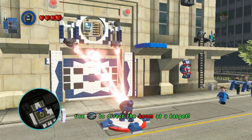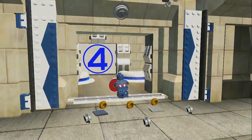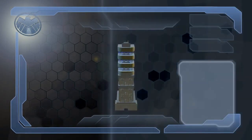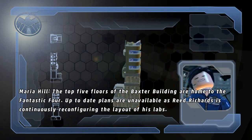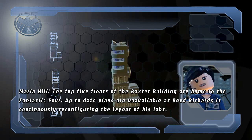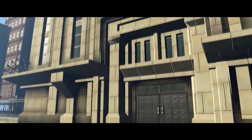There we go. Let's venture into the Baxter Building and see what's wrong with this place. The top five floors of the Baxter Building are home to the Fantastic Four. Up-to-date plans are unavailable. You think you could be more animated? Look at how much she's moving — continuously reconfiguring. Like after every word she's like — oh my god, I've never seen anybody that animated before, Lego or real.